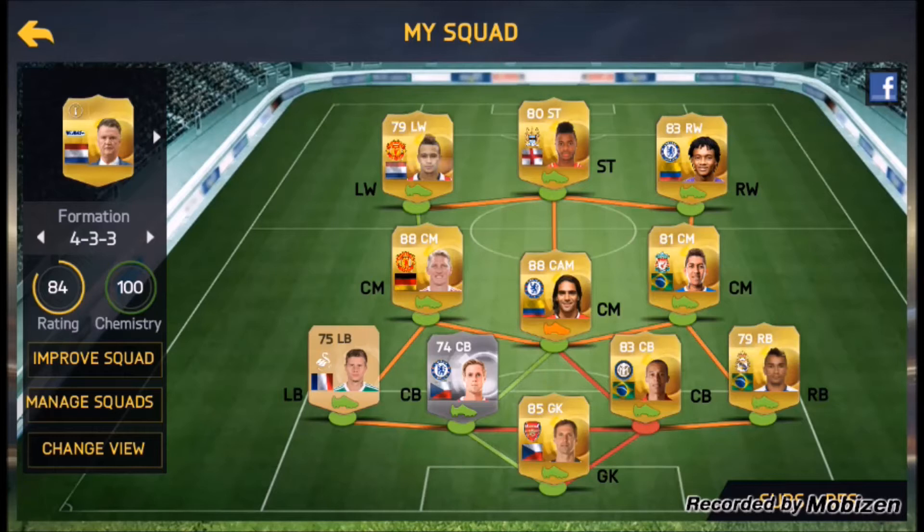At goal, we have the new transferred Peter Cech from Chelsea. Then the left back — I don't know about him, but I know he's a transfer — and we have Tabanu. At center back, we have Kalas, who was not a recent transfer but he was bought this year. Then the other center back is Miranda from Atletico Madrid, now in Inter Milan. At right back, we have Danilo, who came from FC Porto.